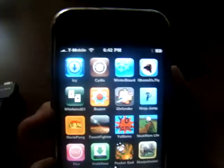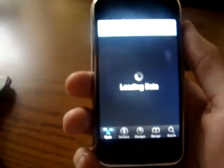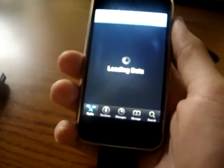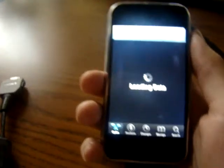Hey guys, I'll be showing you how to get WinterBoard. First, you go to Cydia. It'll be taking a few seconds to load, and that's why I prefer Icy. I have a video on my profile on how to get Icy.